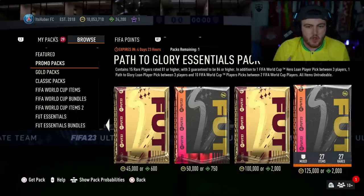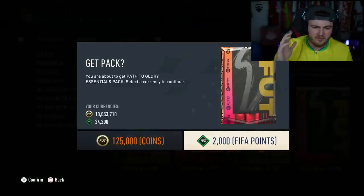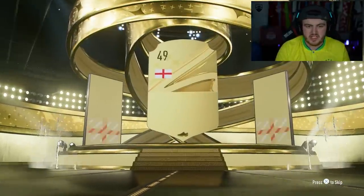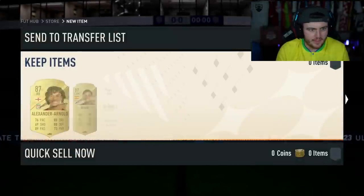As well as the hero packs, we also have a few new packs in the store. This is a Path to Glory Essentials pack — guarantees 15 players 81 or higher, with 3 guaranteed to be 84 or higher, 1 World Cup Hero lone player pick, and 1 Path to Glory lone player pick. Here we go. English right back — Trent, 87-rated Trent. Not too bad. And Rodri.